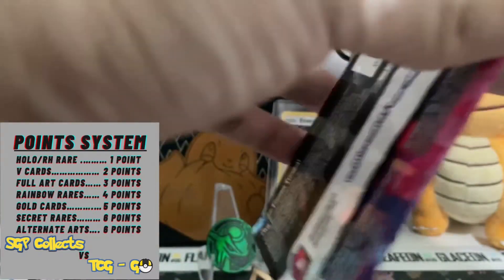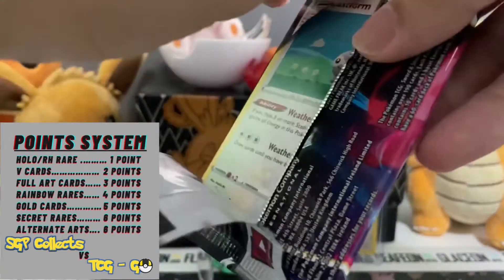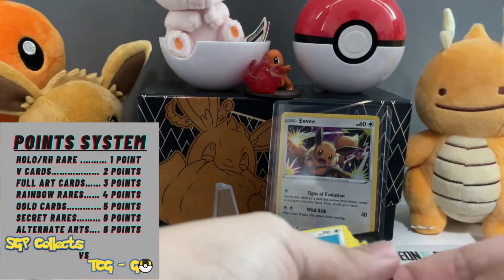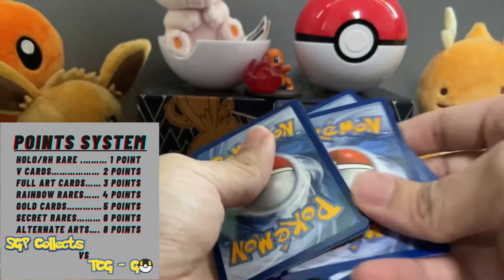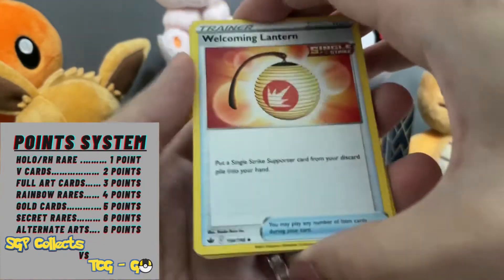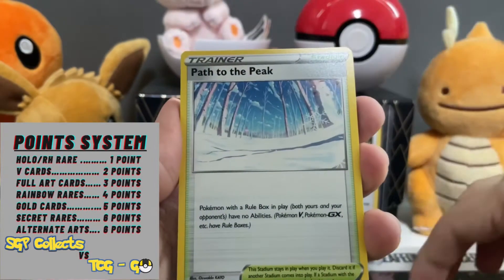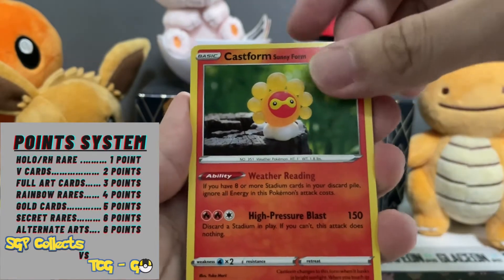Let's hope the Galarian Moltres pack brings us more fire. These packs are really easy to open — okay, one, two, three, four. Metal energy, I see something — Lanturn, Leafeon, Path to the Peak, another Castform — oh, two Castforms in different forms!